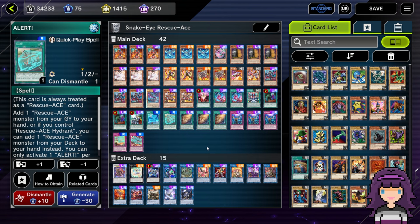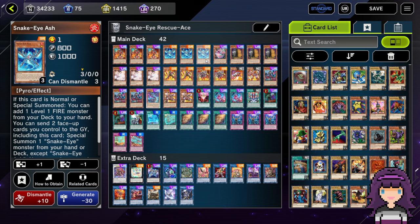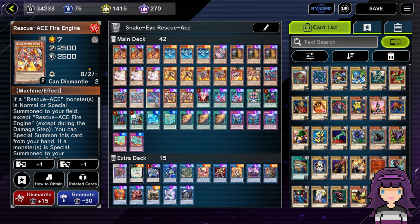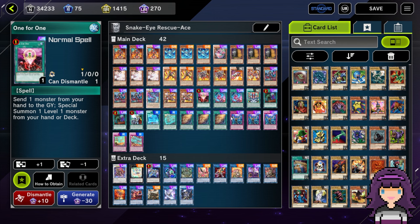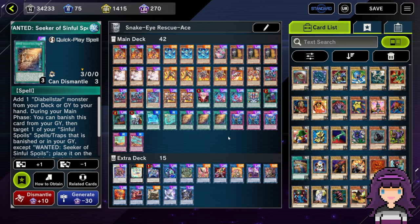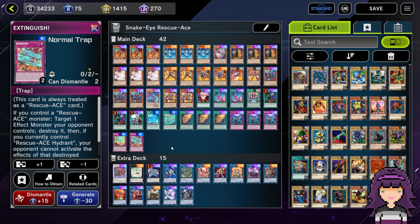Let's break this build down card by card, and then we're going to see some gameplay. We are on three Rescue Ace Hydrant, three Snake Eye Ash, one Snake Eyes Poplar, three Maxi, three Ash Blossom and a Joy Spring, two Rescue Ace Impulse, two Rescue Ace Air Lifter, one Rescue Ace Fire Attacker, one Rescue Ace Fire Engine, three Diabelstar of the Black Witch, one Snake Eyes Flamberg Dragon, two Rescue Ace Turbulence, one One-for-One, two Original Sinful Spoils Snake Eye, one Rescue Ace HQ, two Called by the Grave, one Crossout Designator, one Rescue, one Alert, three Wanted Seeker of Sinful Spoils, three Infinite Impermanence, one Contain, one Extinguish — and that's going to do it for the main deck.